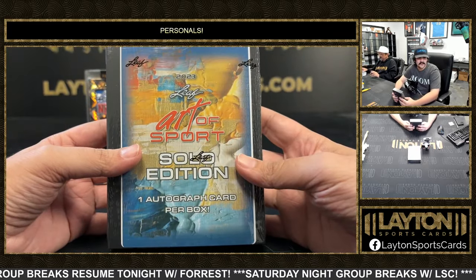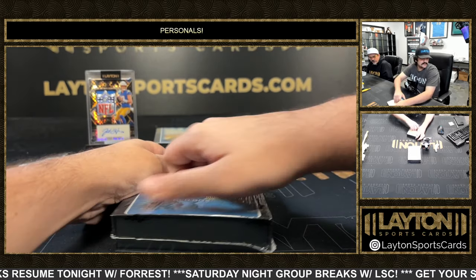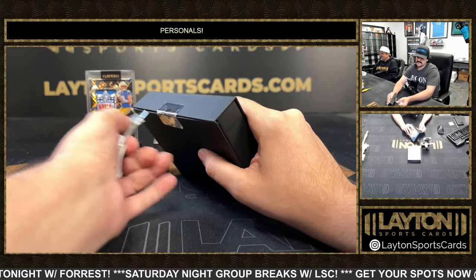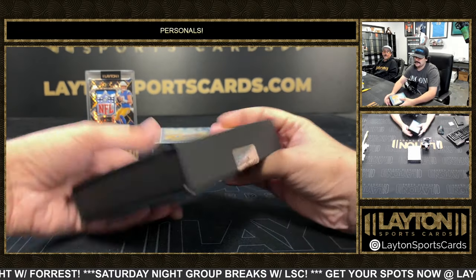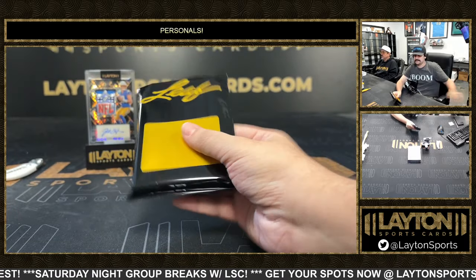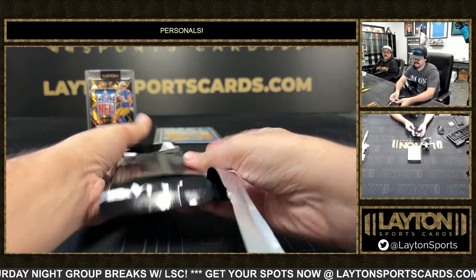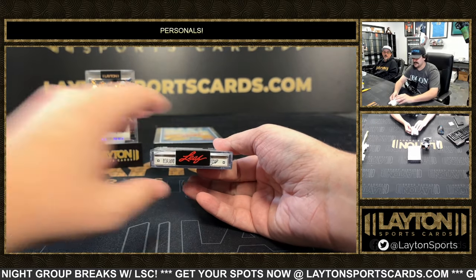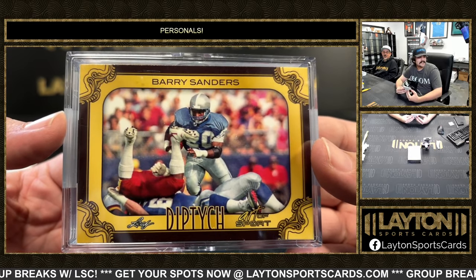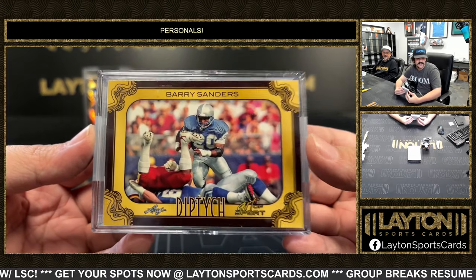This stuff is fun, this stuff is a lot of fun — fire, man, some really good stuff in here. Box three — Kobe. This one feels a bit thicker. Oh, it's a booklet! It's a Barry Sanders on the diptych booklet. I didn't realize these were in the solo — hadn't hit one yet. So this is gonna be a booklet auto.